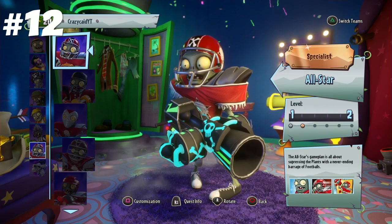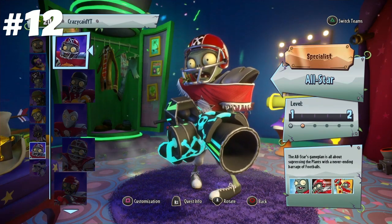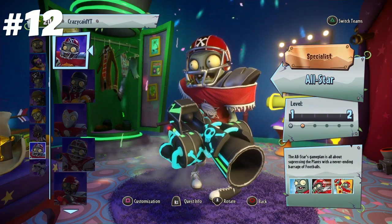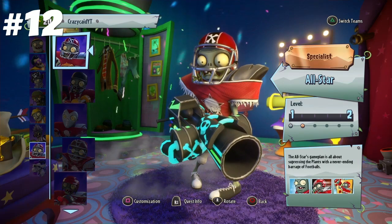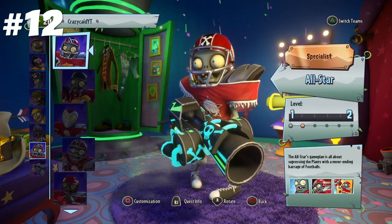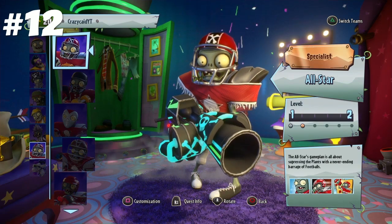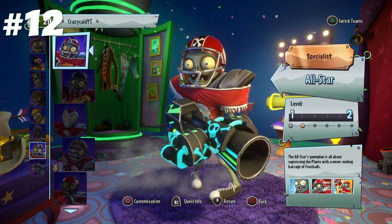At number 12, we have the All-Star class — kind of the same issue as Engineer, where I just feel like there are other classes that can do what he does but better. I do think All-Star is a bit better than Engineer though. A lot of All-Stars have a pretty decent DPS, plus his Impunt and Sprint Tackle, which in the right situation is pretty much an instant win button, but he just gets outclassed — that's my problem.